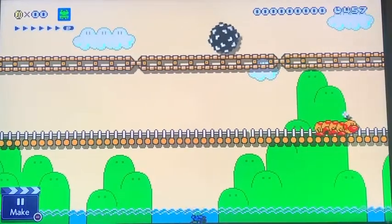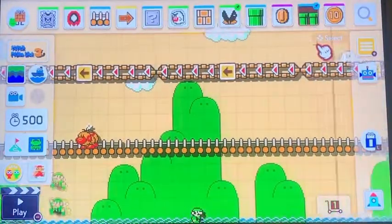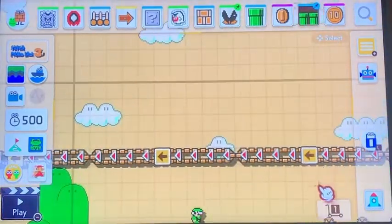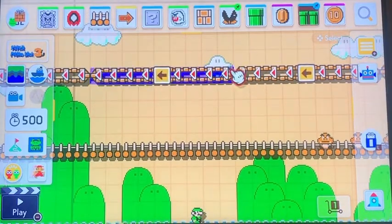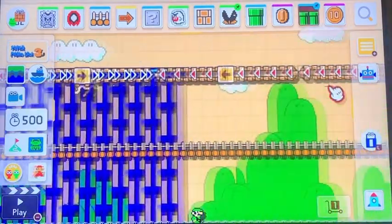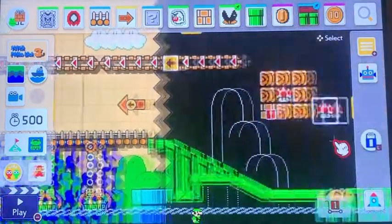One of my friends called this the weaponized mindfulness level. There are a few obstacles here mostly for you — a hammer brother, and one of these conveyors up here that changes direction and rapidly pushes the ball away from you, just really quickly though.